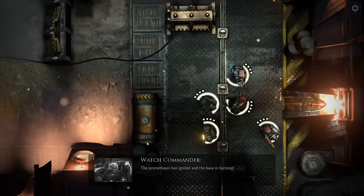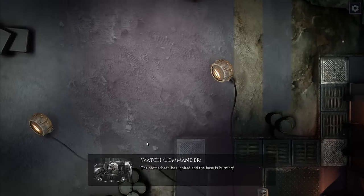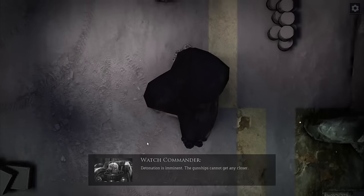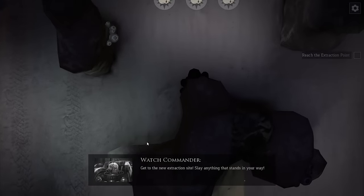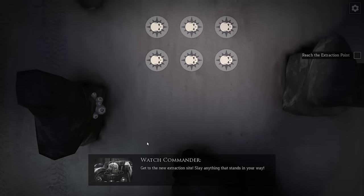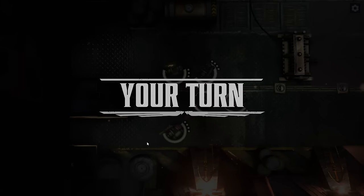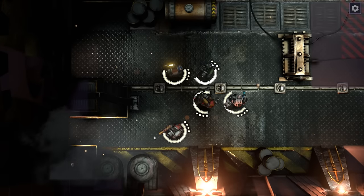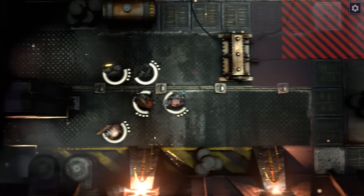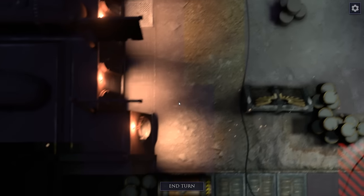Cometheon has ignited and the base is burning. Detonation is imminent. The gunships cannot get any closer. Get to the new extraction site — slay anything that stands in your way. I will. Lots of big lumps of rock for scary Tyranids to hide behind, I notice. How do you play this game again? WASD — there we go. And the mouse does not cooperate with it.